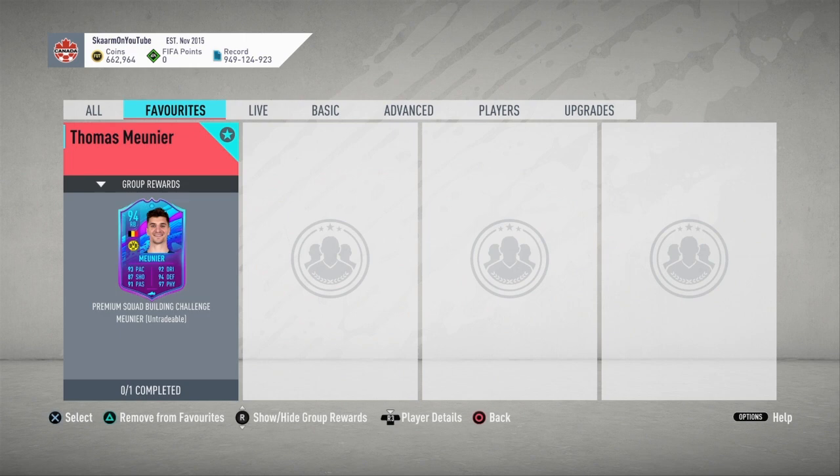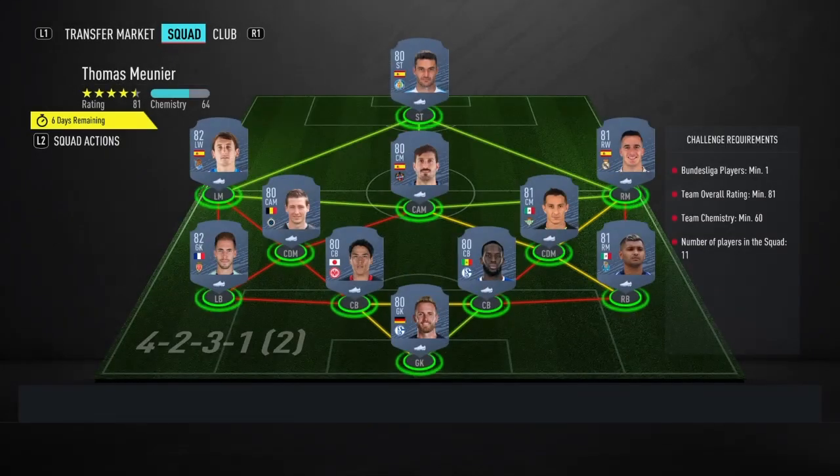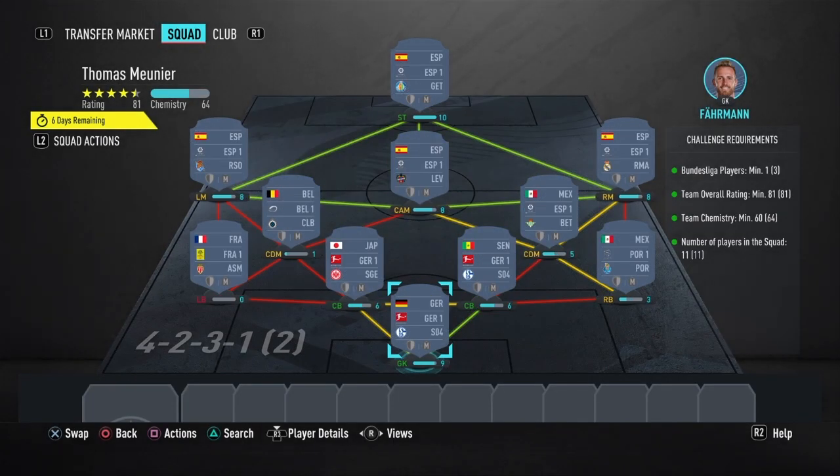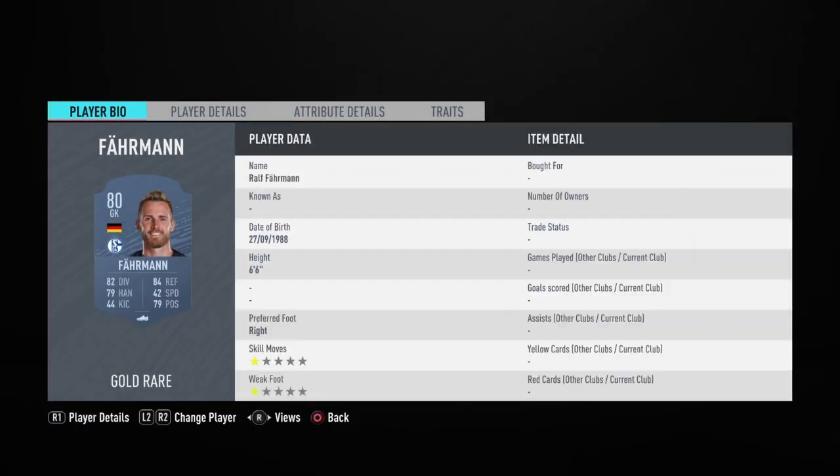This is a great card — there are many links he can get with Bundesliga players, Dortmund players, or even a perfect link to Witsel. In my opinion it's a great card, but not too difficult to do the SBC itself. It's going to cost you 40,000 coins to complete, no loyalty required, and here are the players I used.